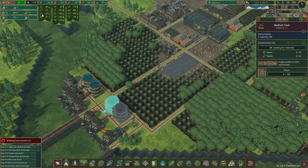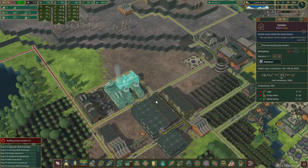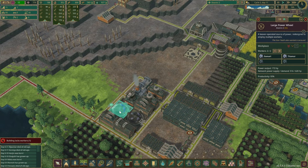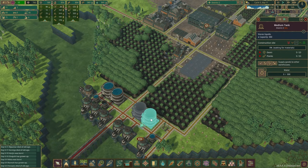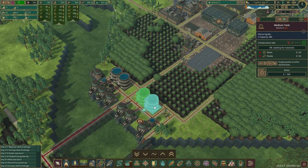Gears — do we have gears? We've got 80. A few planks left as well. Metal, we don't need too much right now. Do we have enough power? We don't. Let's pause metal for just a little bit. Okay, now we have enough power. I think the main priority is to build a couple more tanks.